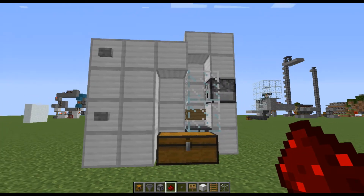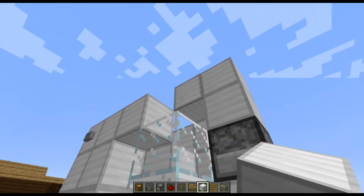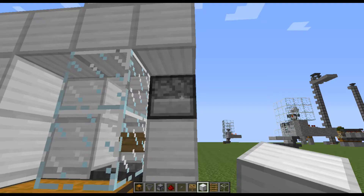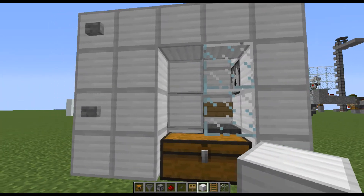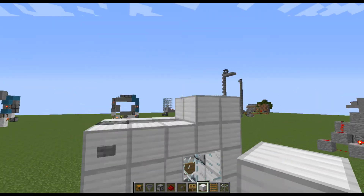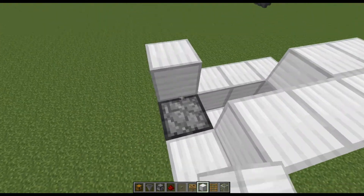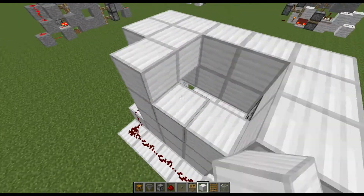And that is the basic outline of this build. Now we just want to add some aesthetics, so we can fill that in there, fill that in, and then fill it in up here. And we're going to climb up on top of the machine here.